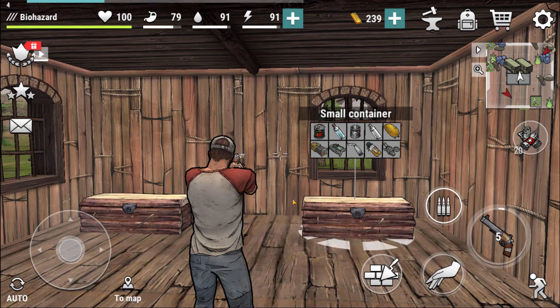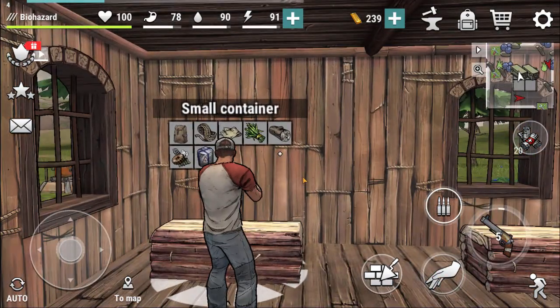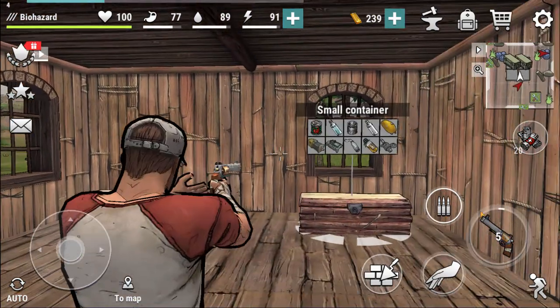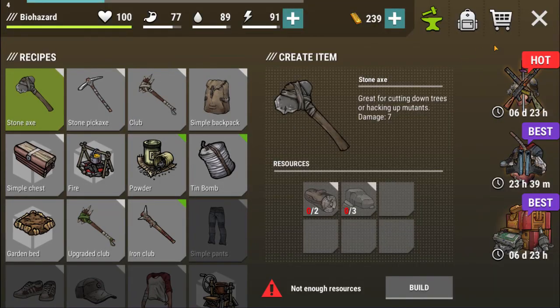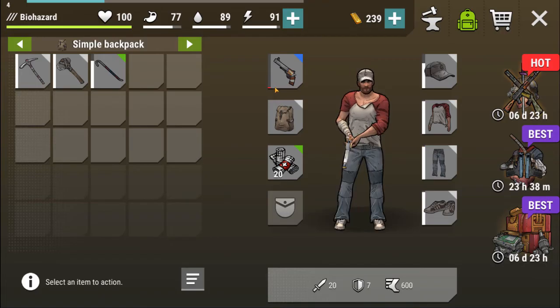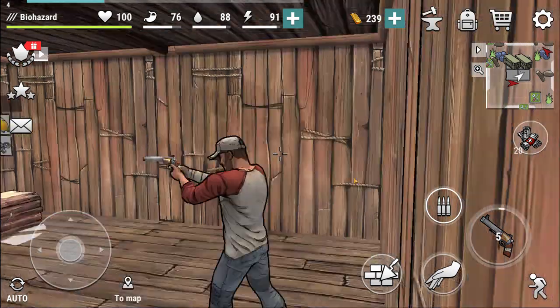What's going on guys? Vara here back with some Dark Days. So yeah, let's get into it. We're going to be continuing on. We did just take all the stuff and put it over here. We're going to be keeping those. Our gun's actually about to run out — which kind of sucks, but it's fine.